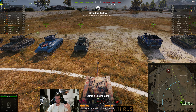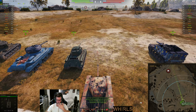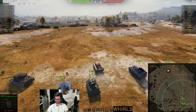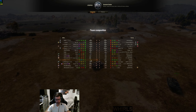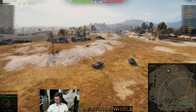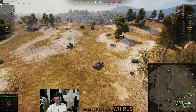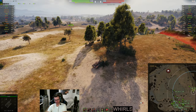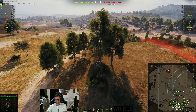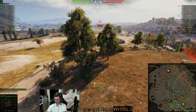I'm going to show you guys why you need to retreat on Steps - and really any map - when you lose an entire side of the map, because it's going to pay off. In this one we're able to bring the game back. We're in the T21, and I was trying to three-mark this thing. I got up to like 87% and just quit because the games I was getting into I just had to keep doing so much damage - I just couldn't get the mark anymore, couldn't get good spotting games.